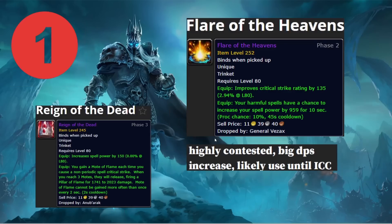First things first is Flare. Flare is very important — it's a 252 item level, which makes it basically an ICC-tier trinket. I think Flare is actually better than the trinket out of TOGC 25, the Reign of the Dead trinket. The non-heroic version is 252 and the heroic is 258 item level, but I think Flare is actually better. It's highly contested and you need your double proc trinkets.